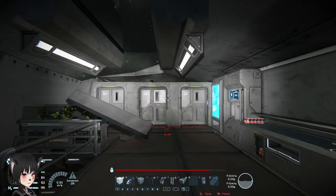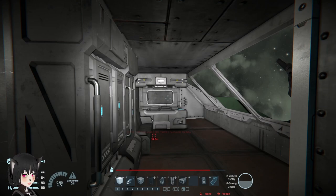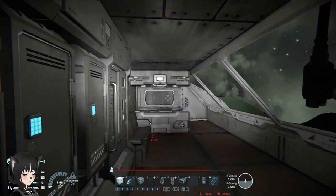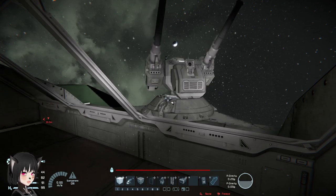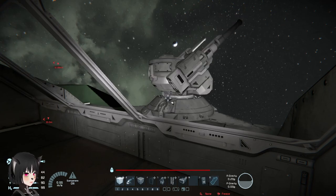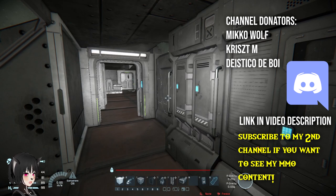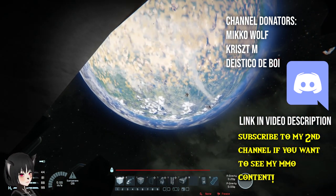Obviously this is only effective against stationary targets, and again it depends on the ship you're trying to board whether or not it will work, because some ships might have multiple layers of armor. So that's also something to consider. That's how you can make a boarding ship or craft actually work in Space Engineers.